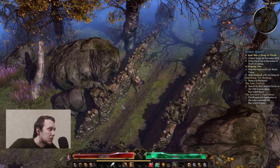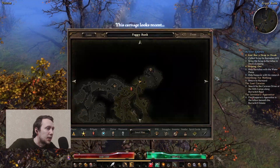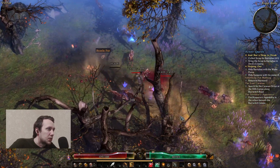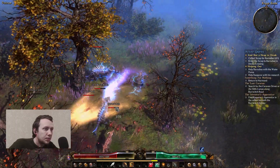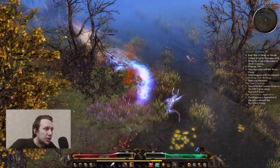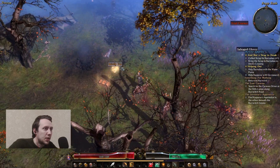Find Kasparov's Apprentice. Slith Camp - search for the caravan driver at the Slith Camps along Burwich Road. I need to go there definitely. Then Barnabas with water scrap. We can now go forward without fearing that we've skipped some quests behind us, because I really don't like to backtrack in RPGs.